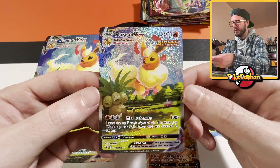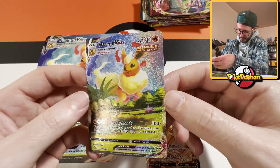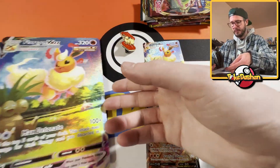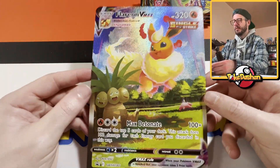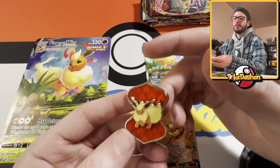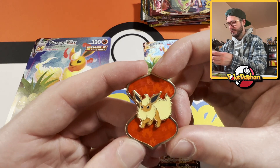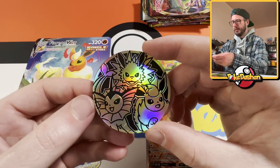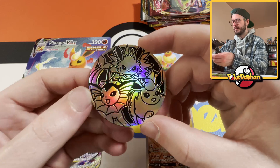The VMAX alternate art is incredible — you've got the Exeggutor and what looks like a Slowpoke down there. That's gorgeous. We can take a better look: that is a Slowpoke. Got the oversized card and the pin — you guys know I love my pins, so this is insane. And then it comes with this sweet coin featuring Vaporeon, Jolteon, and Flareon.